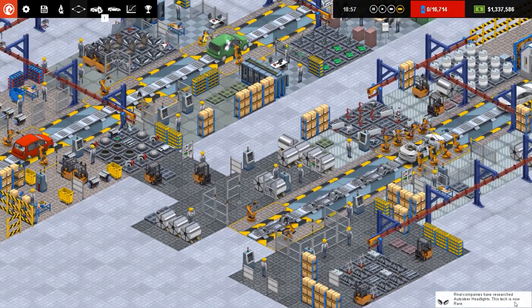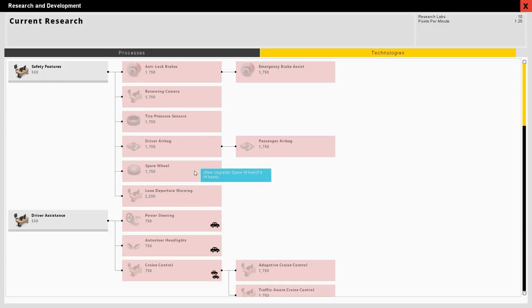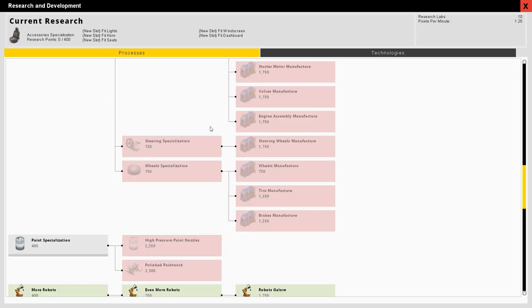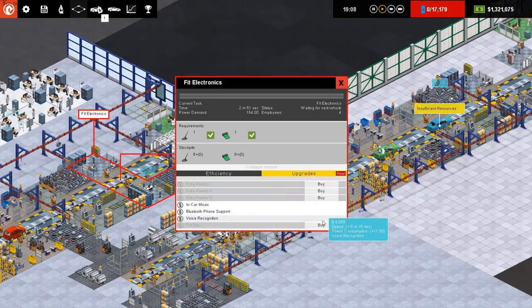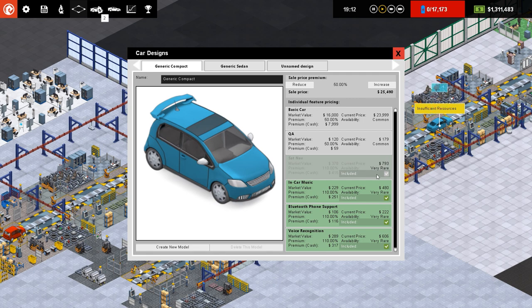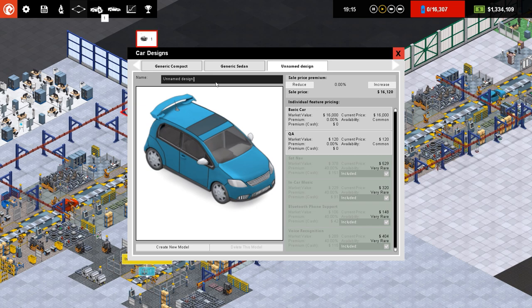How long does it take to fit all this - still two minutes to get the in-car music, Bluetooth phone support and voice recognition. It would all be classed as part of the dashboard I guess. There are our sedans and our compacts - good production going on. Looks like auto-steer headlights are being researched. Our sat nav is unlocked, so let's go for body and accessory specializations and get a full specialization tree going - probably the best way of going about it. Let's unlock sat nav, click on that and go for sat nav. Then go over to car design generic sedan - we now have sat nav listed there, availability very rare.